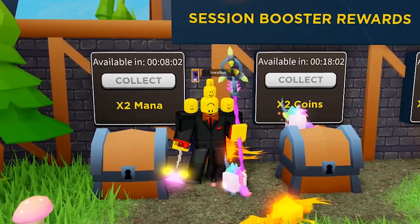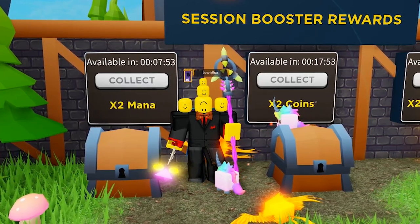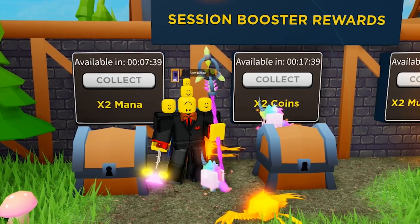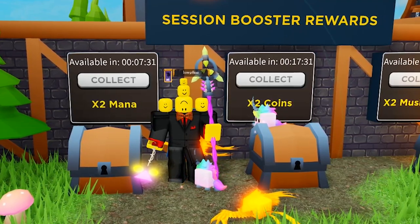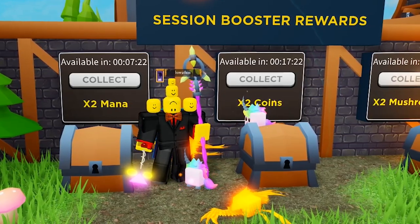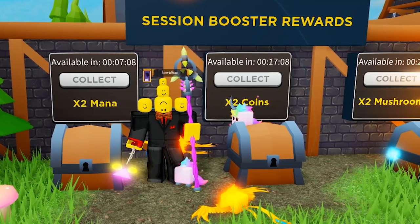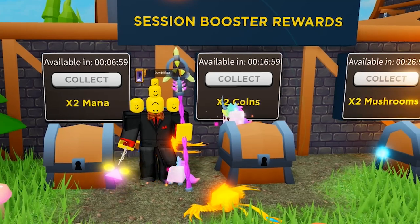The first thing is pretty simple — don't forget about your session boosters. Every 10 minutes that you play, for up to half an hour, you can claim an awesome boost. Right next to me, in about 7 minutes I can claim double mana for my entire play session, and in 20 minutes we get double coins. These double coins stack. So if you get 8 coins, they become 16 because of Double Gold Weekend, and if you also get the 20-minute chest, you get 32 gold because the coin orb from the session booster doubles it again.